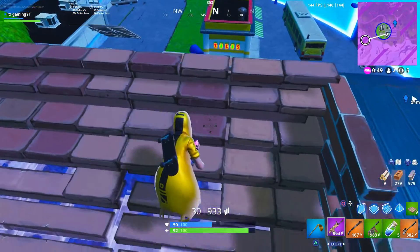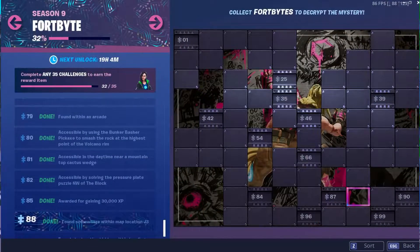The fifth fortbyte for this week is number 88 and can be found somewhere within map location J3.